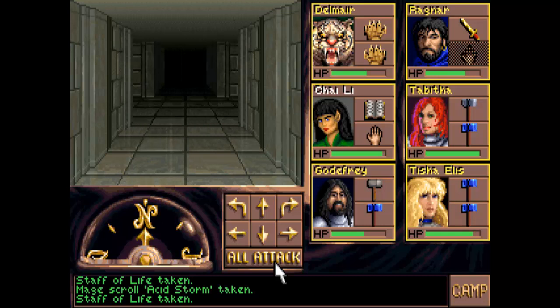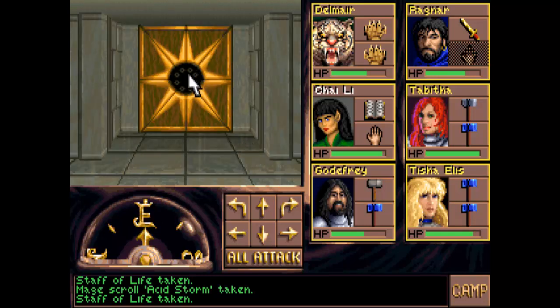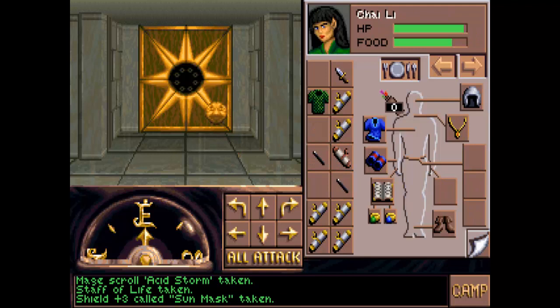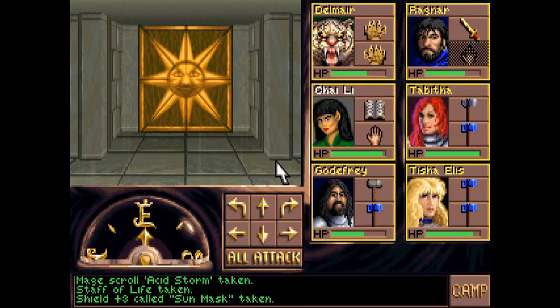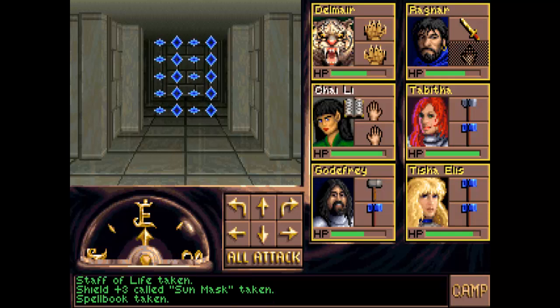Now that the corruption has been removed, we can go back to the temple area. We'll see that this wall has been opened and a door has been placed here, with a slot on the door which looks like it fits the sun mask. I'm going to place that on there, and opening the door reveals a teleporter — this will take us to the final battle with the dark god.